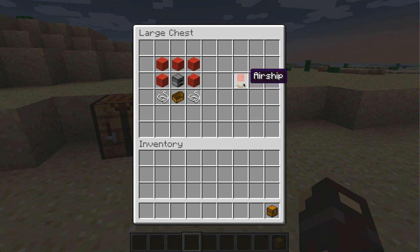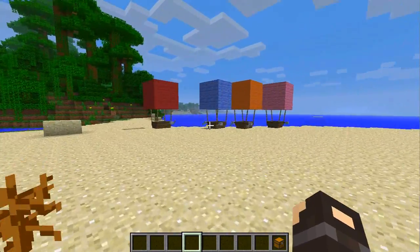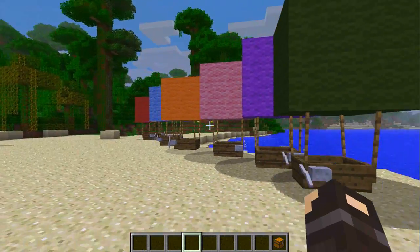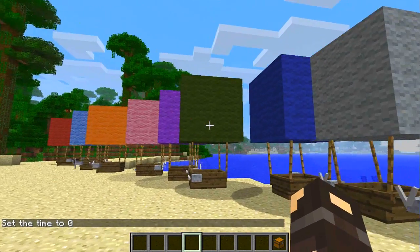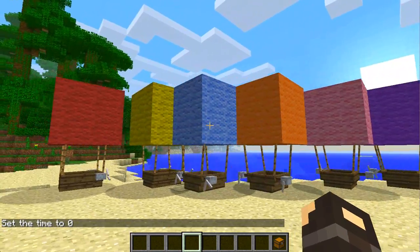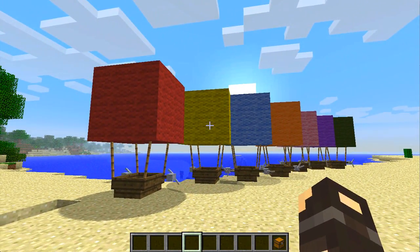Now, as you can see, this one's red. Basically, you don't have to have it red if you don't want to, because you can just dye these — really, really straightforward. Let me just give me one second here, because it is turning into night time and we do not want this. Time set day! So yeah, you can change the colour of these airships at will. It's very straightforward. I've just done a selection here just to kind of demonstrate.